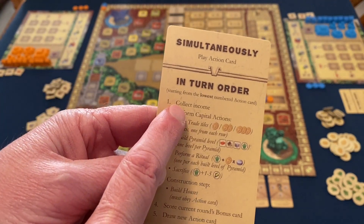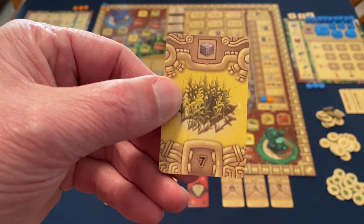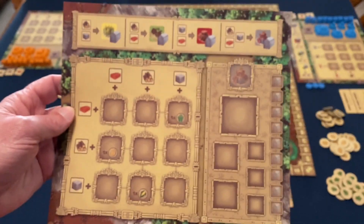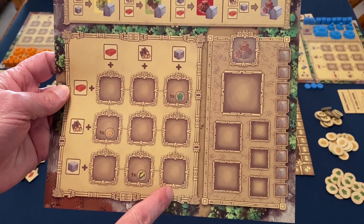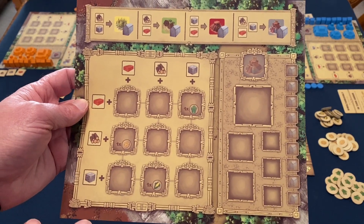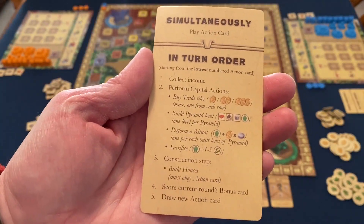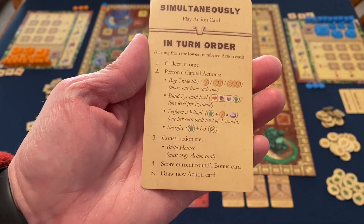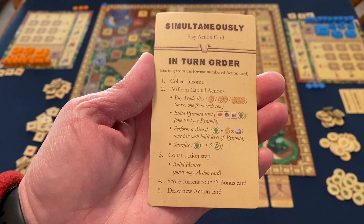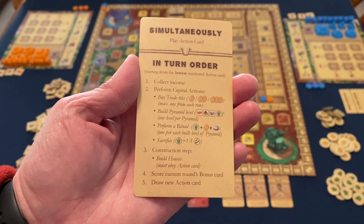On individual turns, the first thing we do is collect income. Based on the card selected — let's say I selected a stone card — I choose either the row or column that has stone at the top on my player board. On the very first turn, you won't have any buildings generating additional income, so you'll only get that basic resource — in this case, one stone. Next you could perform capital actions, but on the first turn you won't have the advanced resources needed, so you skip that. From the second turn onward, you may have the resources for capital actions.